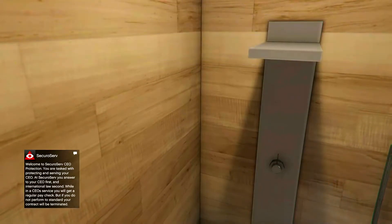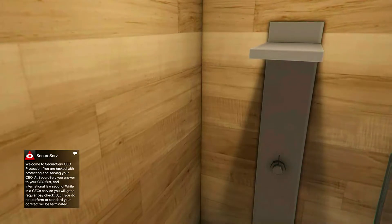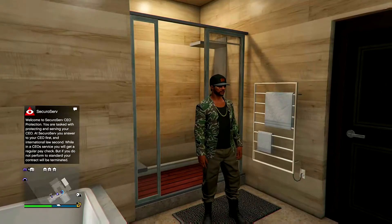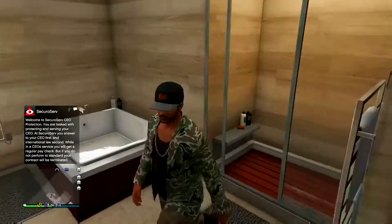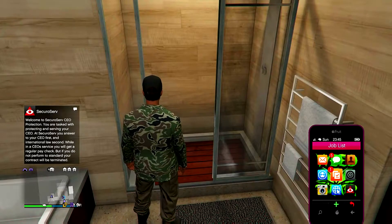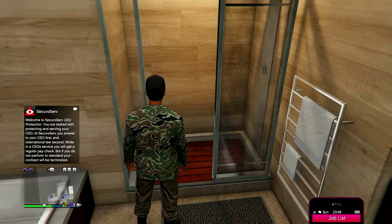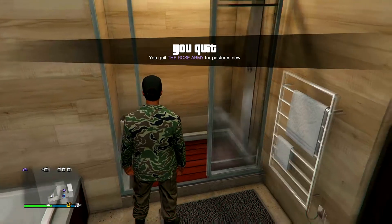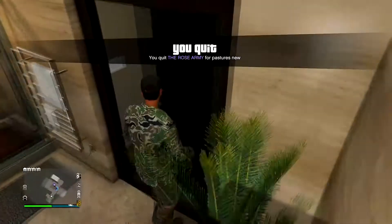Once you get out of the shower, you should have the outfit you wanted to save. All you have to do is go to any clothing store, or if it's your apartment, just go into the closet. You can save this as an outfit — you can change the top, the boots, or whatever you want on the outfit, except for the pants.